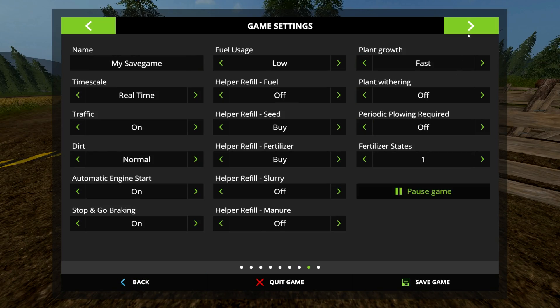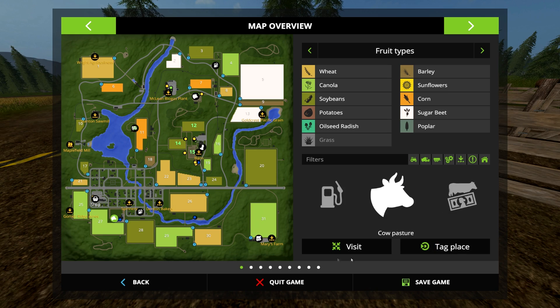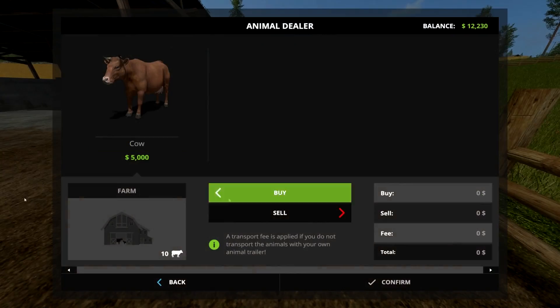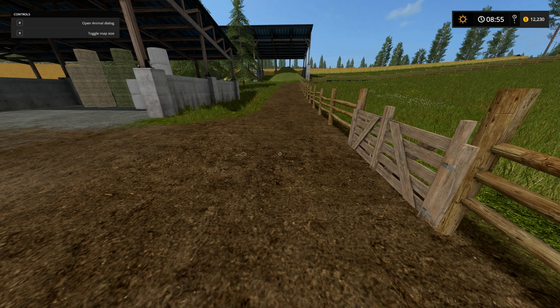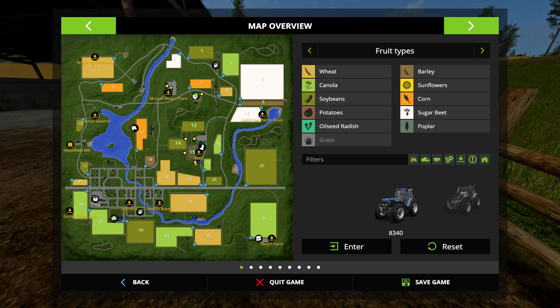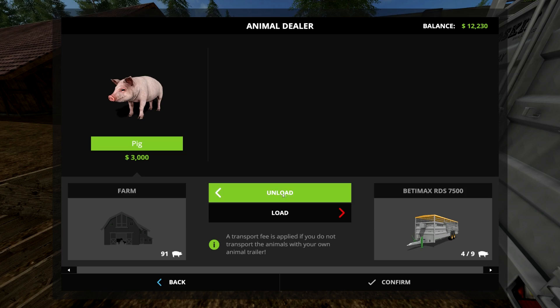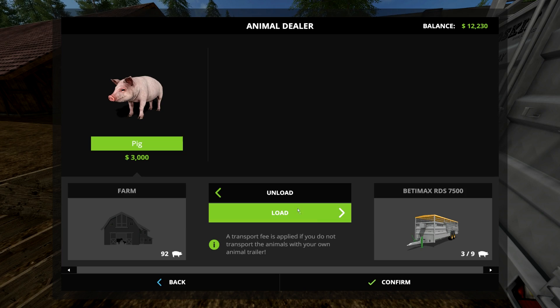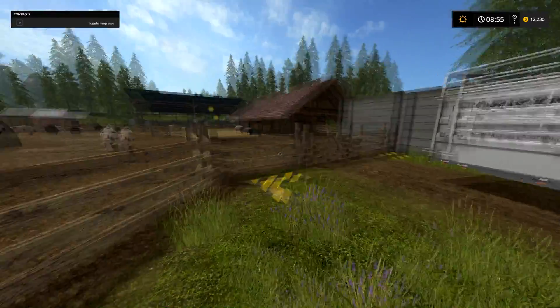Here at the cow lot it's the same — two hundred dollars per animal. And selling them you'll get two thousand. Over at the pigs, same thing: two hundred dollars per animal applies there as well.